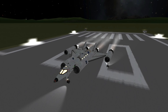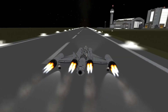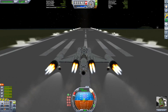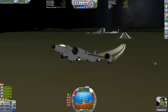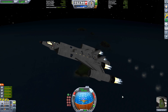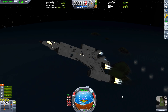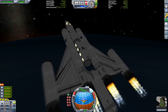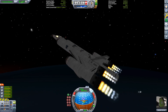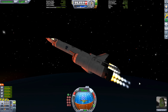Ladies and gentlemen, welcome to the Mark 5 space plane, where we'll be attempting to go to Minmus to send these two crew cabins into orbit as a mini space station. This thing will be able to take things into orbit and create a space station. I've worked out we have enough delta-V to get to Minmus, though I'm a bit shaky on whether I'll be able to land there.